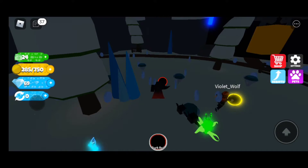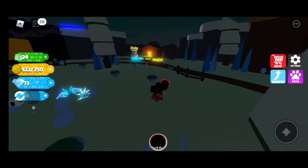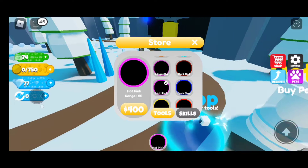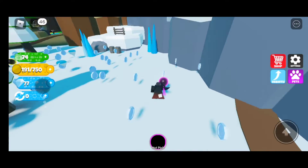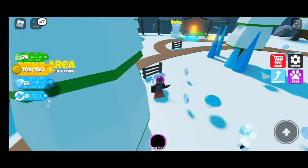This one will be OP - I'm gaining 54 coins. The hot pink has a range of 20, which should make it a lot easier to collect coins. I'm collecting 54 coins per second, so it doesn't really matter - I'm still going to max out. And in just a few seconds, I'm already maxed.